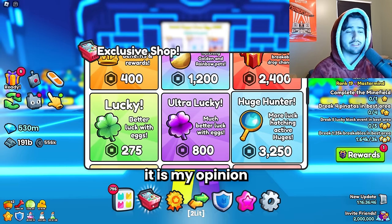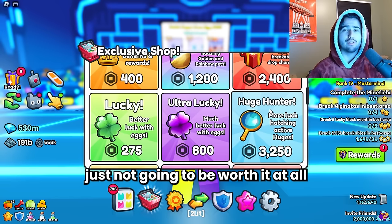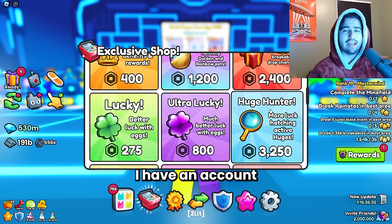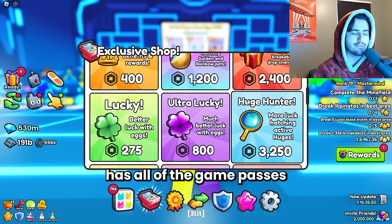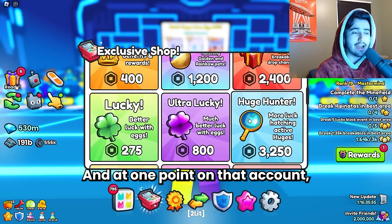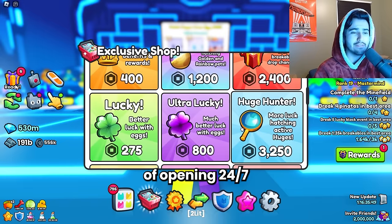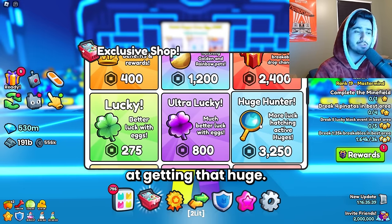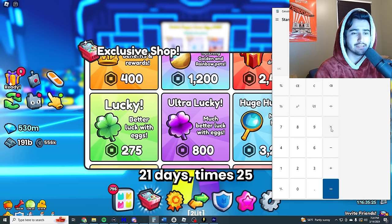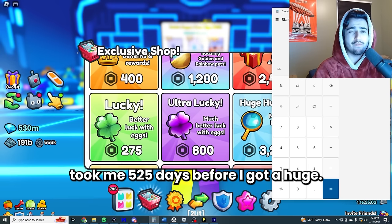Overall, it is my opinion that if you do not have the Huge Hunter game pass, it's just not going to be worth it for you to be opening eggs. I have an account that's opening eggs 24/7 with all of the game passes for egg opening, and at one point on that account, I didn't get a single huge for almost three weeks of opening 24/7. The Huge Hunter game pass gives you an additional 2,500% chance at getting that huge. So if we do the math: 21 days times 25 for those additional chances from the Huge Hunter game pass — that would have taken me 525 days before I got a huge without it.